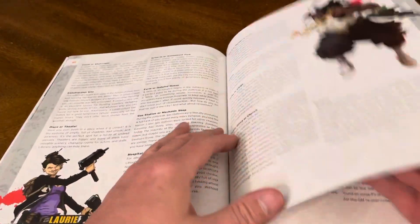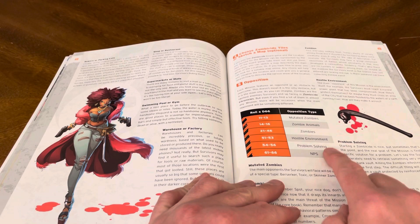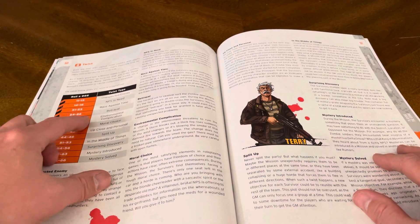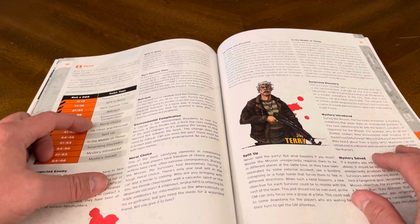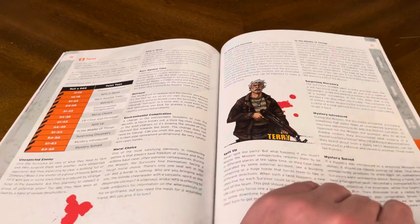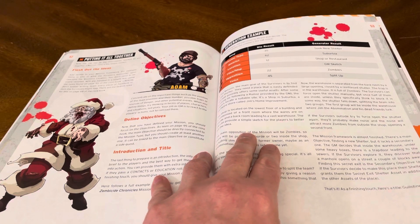More information about all the options we just talked about. Opposition types: mutated zombie, zombie animal, regular zombie, hostile environment, problem solving, and NPC. Another chart for unexpected enemy, NPCs, race against time, betrayal, environmental complication, moral choice, up close and personal, split up, in the middle of things, surprising discovery, mystery induced, mystery solved. Putting it all together: defining objectives, introduction and title, fleshing out ideas.